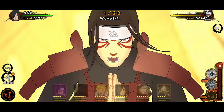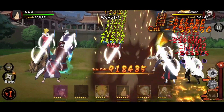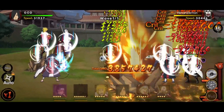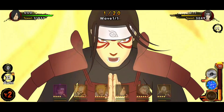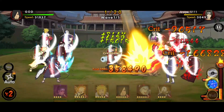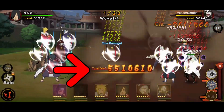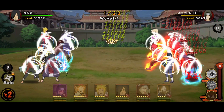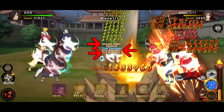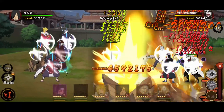Now let's test his secret jutsu. His secret jutsu has Hashirama summon a huge thousand-handed Buddha and attack all back-row enemies. If the enemy HP is lower than 45%, his secret jutsu damage will be increased by 35%. If the enemy has a debuff status, Hashirama will gain a 50% critical hit boost for 1 turn. His secret jutsu also deals 80% of his attack as true damage.